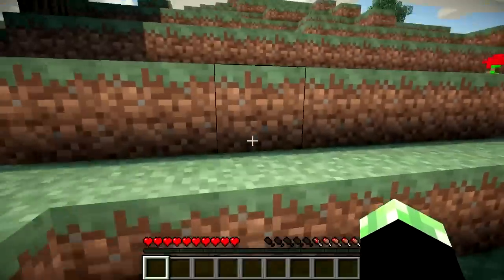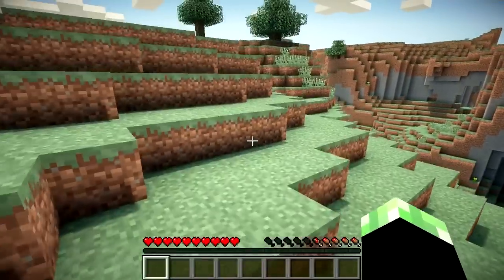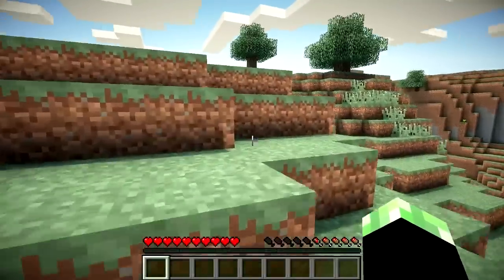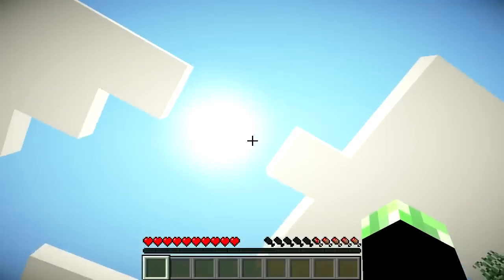Now, what Sonic Shaders does is — it's a little bit processor intensive — but it adds a dynamic global light source. So everything reacts to this one light source that works independent of you, and is always moving with the sun.